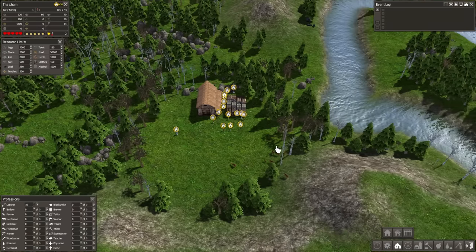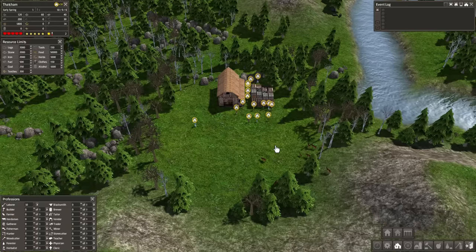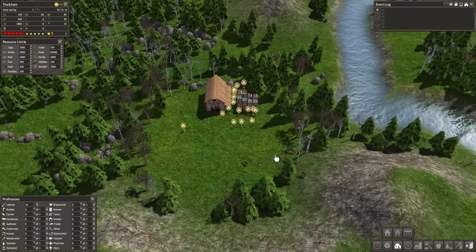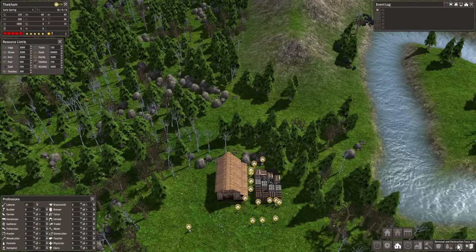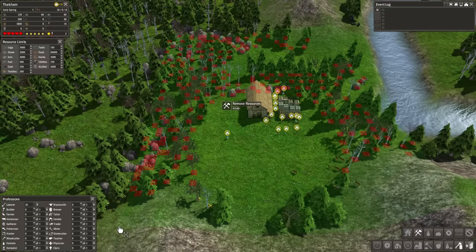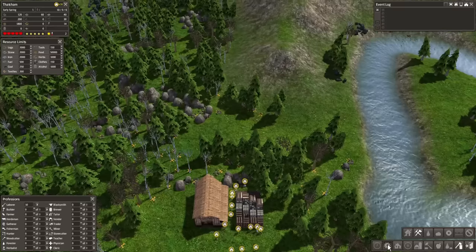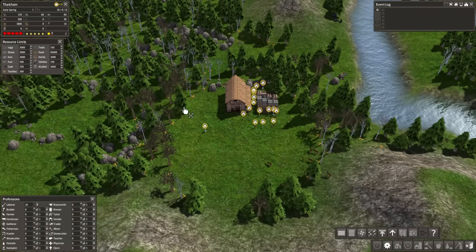Now that I've explained what everything is, we can finally get to playing Banished. The first thing I want to do is figure out how exactly we're going to get food. I'm going to use the removal and destruction tools to remove all of these resources, clearing out a pretty big area so that we can get a couple of farms back there.